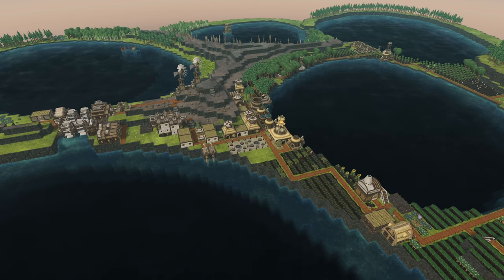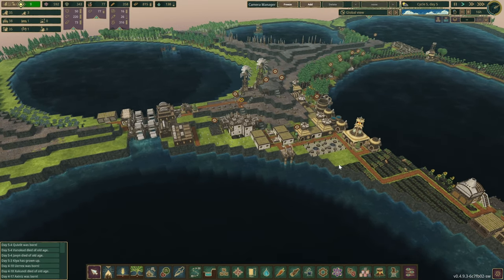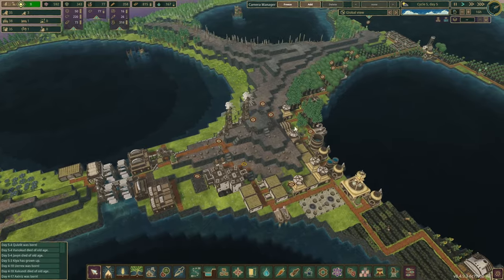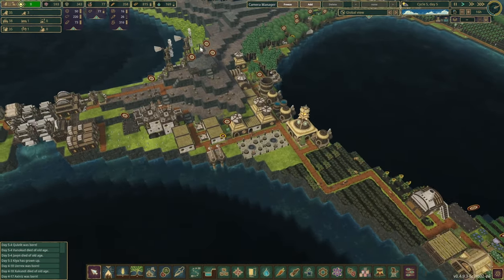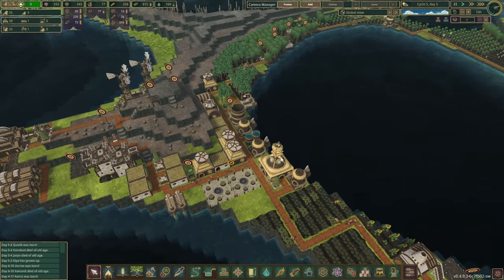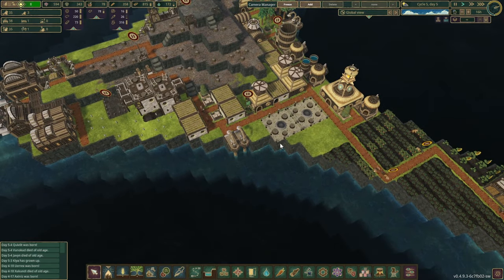Hello there and welcome back to another episode in our short Timberborn series. So in this episode we've already built this lovely little village over here. We've got the production, we've got the forestry, and we do have a bit of food over here as well. And water, although it's not the greatest, it seems we are just about managing to stay afloat.